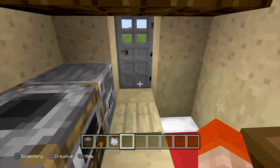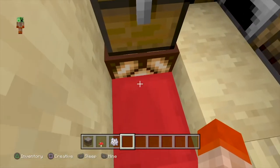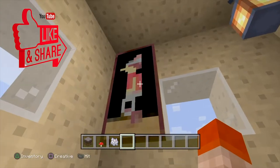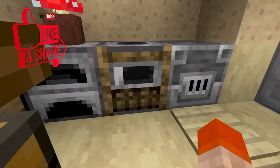I tried to make the inside as compact as possible for a small survival build. I put the bed in the ground, I have some redstone with a redstone block below it as well. I tried to just add some features to make the place look a little bit better as well as adding some functionality.